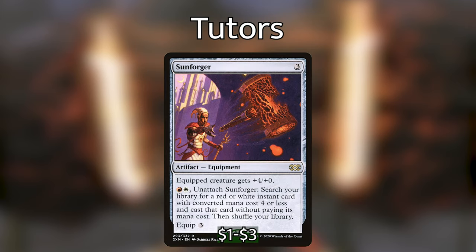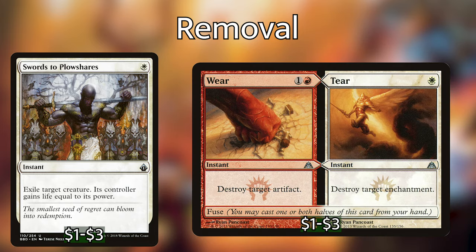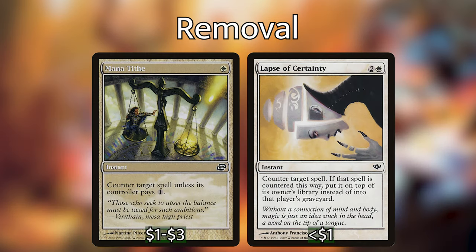Sunforger costs 3 generic mana to cast, 3 to equip, and gives the equipped creature +4/+0. Then you can pay a red and a white to unattach Sunforger and search your deck for a red or white instant with CMC 4 or less, then cast it without paying its mana cost. This works great with removal spells and protection spells. For removal, you can run Chaos Warp, Dispatch, Path to Exile, Swords to Plowshares, and Wear and Tear, which can all be cast using Sunforger. You can even run Mana Tithe and Lapse of Certainty to counter something if the moment calls for it, which no one will be expecting from your Boros deck.